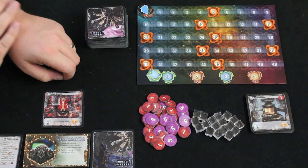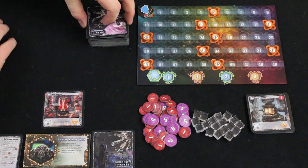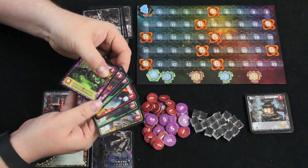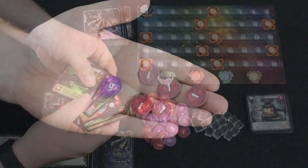Among the Stars is a card drafting game, much like Seven Wonders, Fairy Tale, or Sushi Go. There are going to be four total rounds, and each round will consist of dealing out a hand of six cards to each player. On your turn, you're going to be selecting one of these cards, doing a particular action, and then passing the rest of your cards to the next player. You'll receive a new hand and select another card. You'll do this six times, and that'll be the end of the round. Then you'll do that four times total.